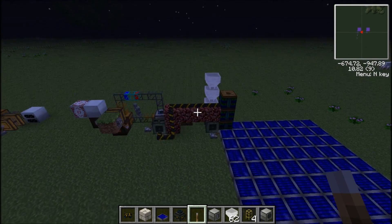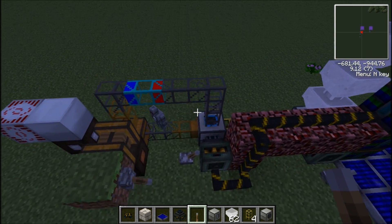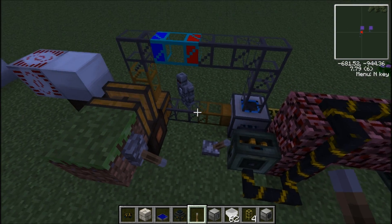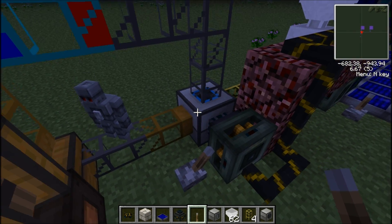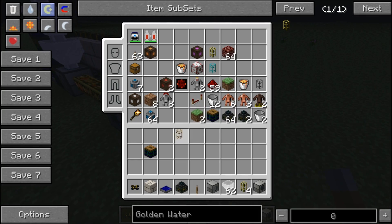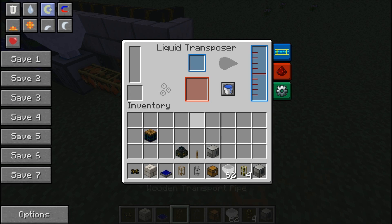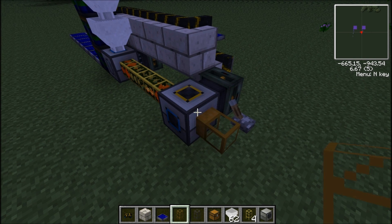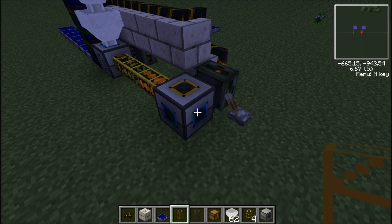After the liquid transposer — this is the finished example — you want to feed lava buckets: put the buckets in here, fill them up, and feed them into a chest. You'll want a wooden transport pipe and a stone transport pipe, and a chest. Make sure it's set to the red output, because that's where the lava buckets will be.